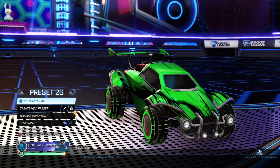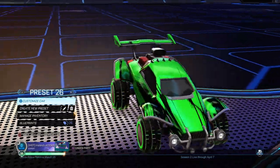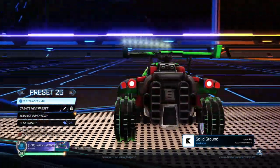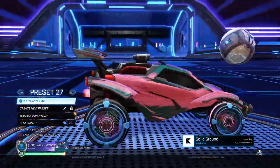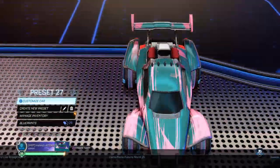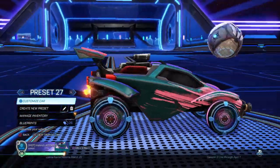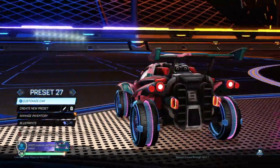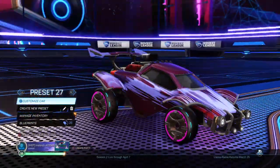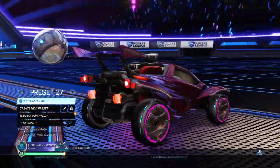We got a green version — this is one of my favorites right here. Just the tires match so well with the green, it's insane. We got preset 27 — this one's insane too. Just the dark color, dark blue and light pink with the tires matches so well. The color looks so cool. Same with this side — dark red and dark blue. Looks insane.